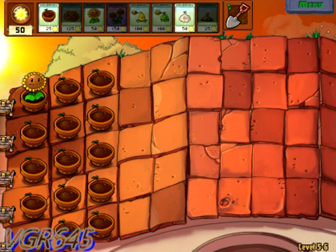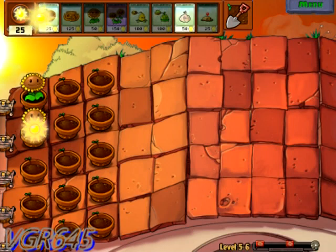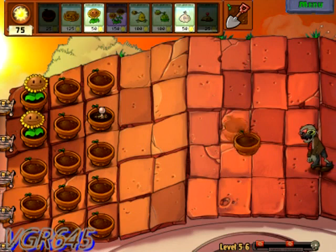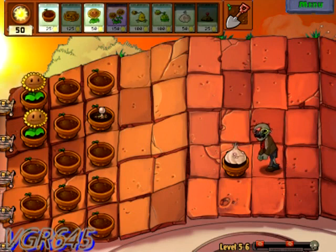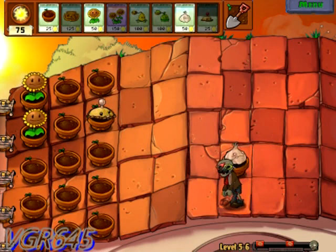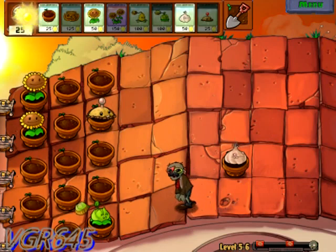Alright, let's go! Planting sunflowers as usual. Going to put on some garlic after this. Say for example if I want to put a potato mine here before the zombie gets here - whoops, I didn't put it in the right spot - so I'm just gonna put a garlic right here to divert it, but it has a probability of going up or down.